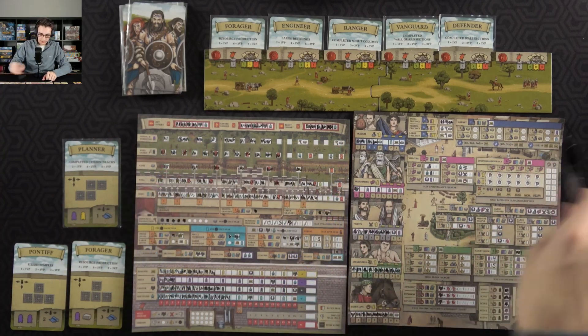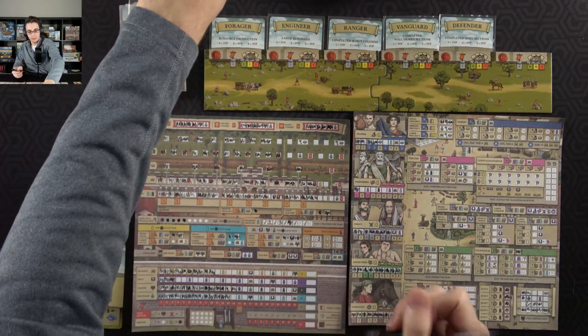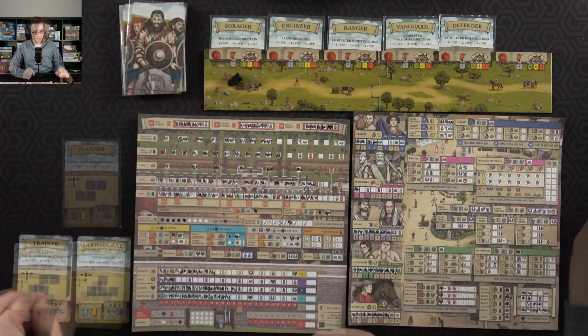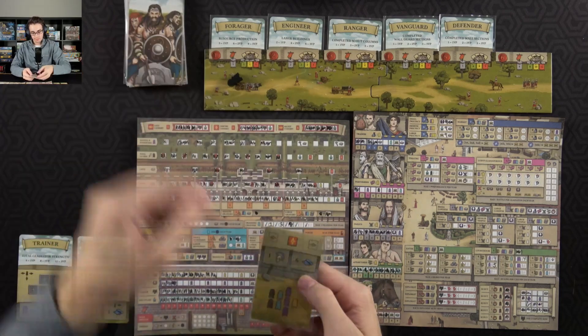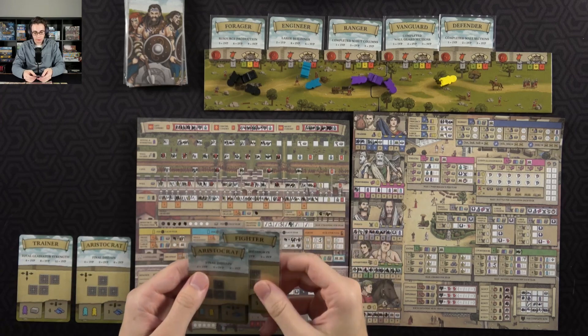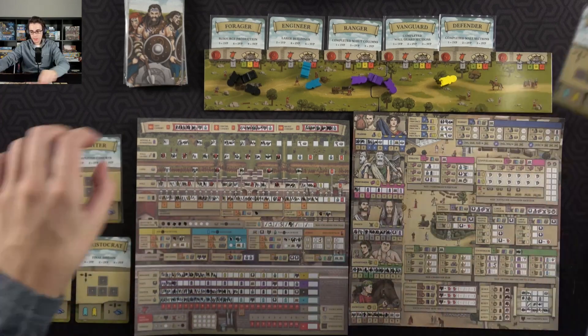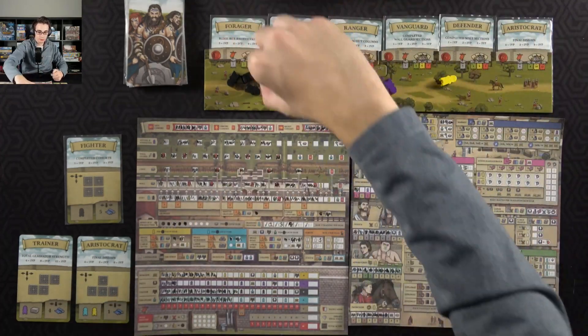With that I get three valor, getting an extra soldier starting the next year. Let's see what my final supply card is. Then my final two path cards — either completed cohorts or final disdain. Both of those are pretty good options, but I'm going to go with final disdain and get that extra soldier.